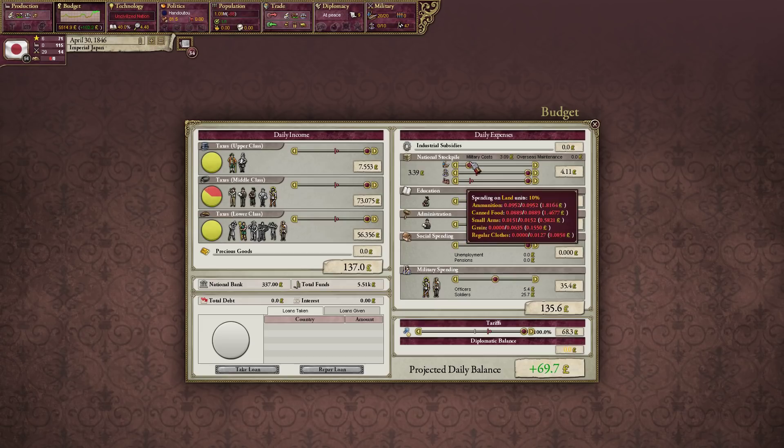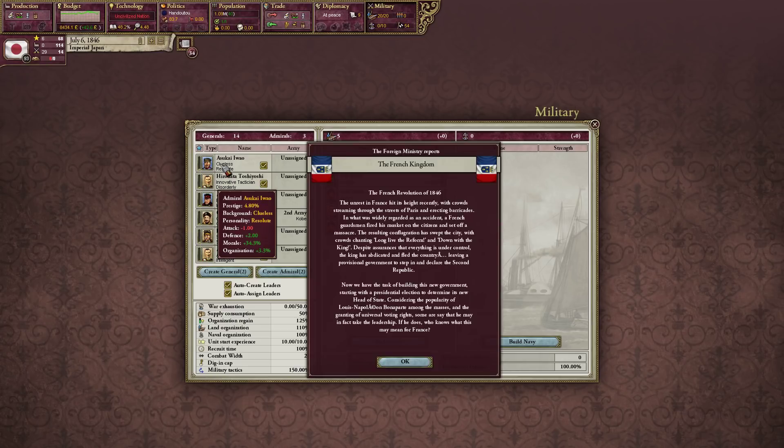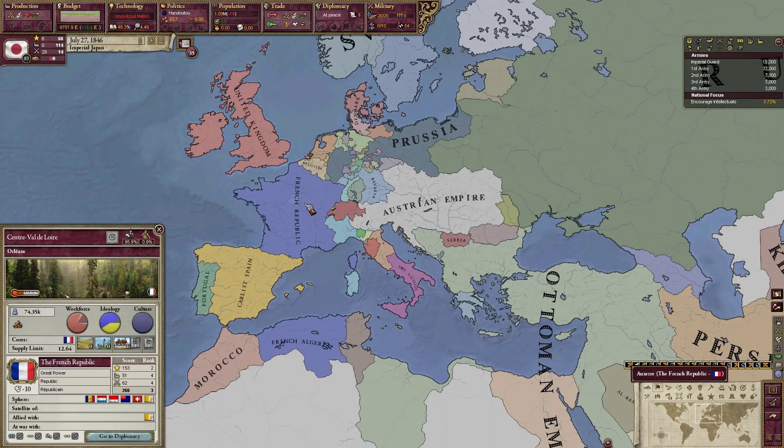I don't know if I'm going to get generals — whoa, look at that! Takeshima Shuhan: 29% morale, 3% defense. Takano Choei: morale, speed, attack, organization — holy shit! Asukai Iwayo: 34% morale. Wow. And there's a French Revolution in 1846 — there's the French Republic again.